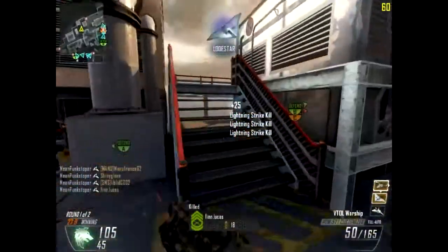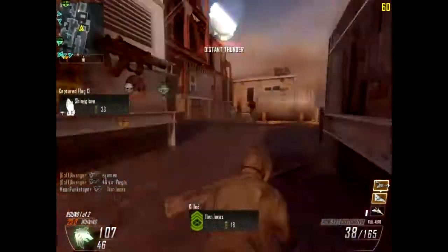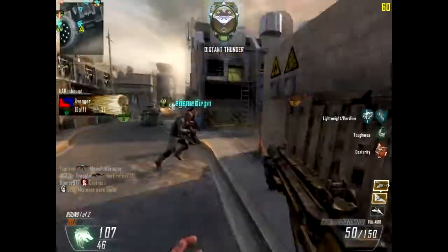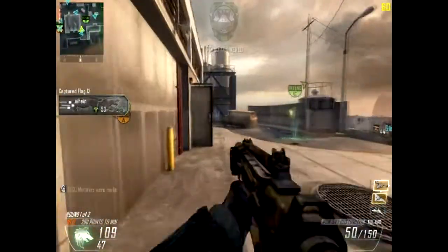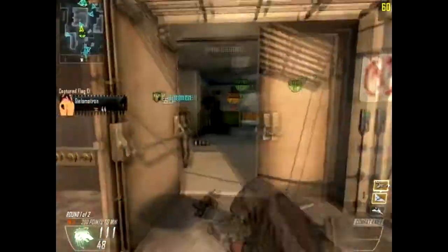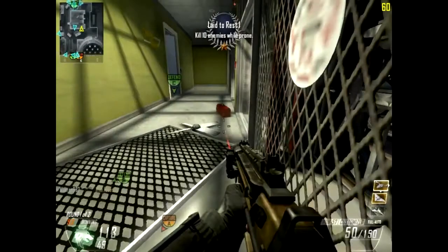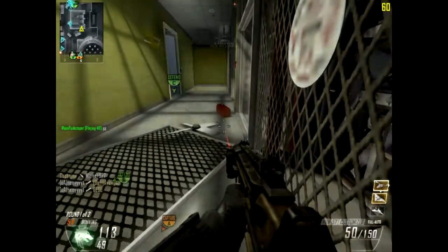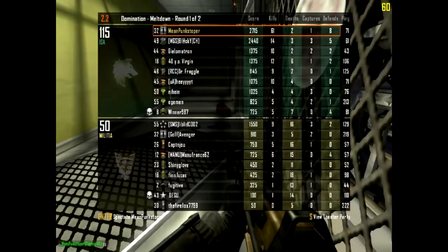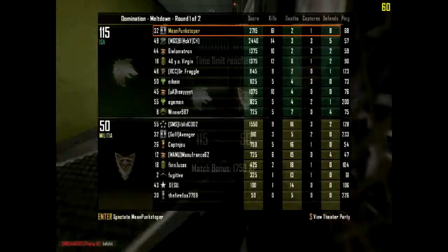This would actually be my first death — my first death was to a grenade randomly off spawn and then right here I just get taken off my streak. It wasn't really a big streak but I just got taken out. I actually challenged and there were too many enemies. I ended the first round with 61 kills to 2 deaths as you can see on the screen.